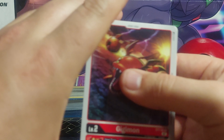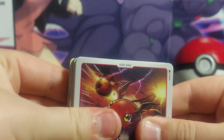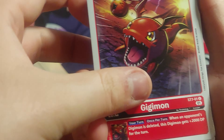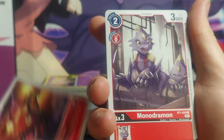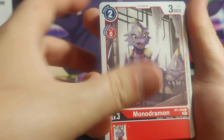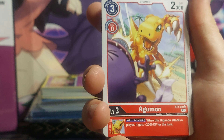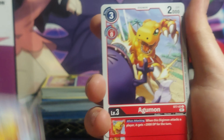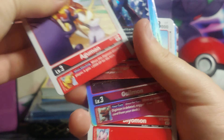We'll move on to the deck itself. We've got Gigimon — four copies of him. Monodromon — four copies of him. Agumon — four copies of him.